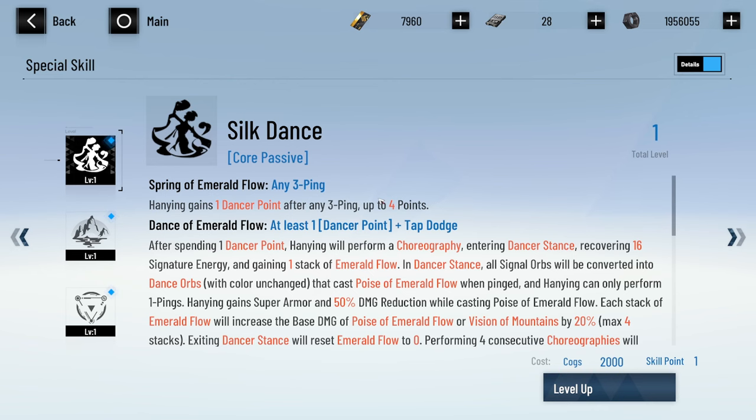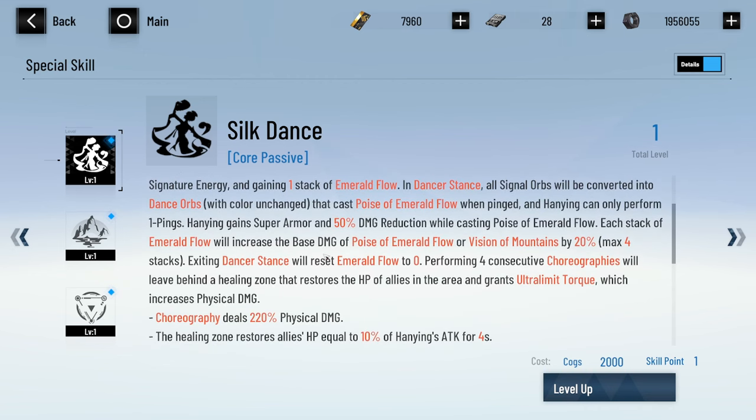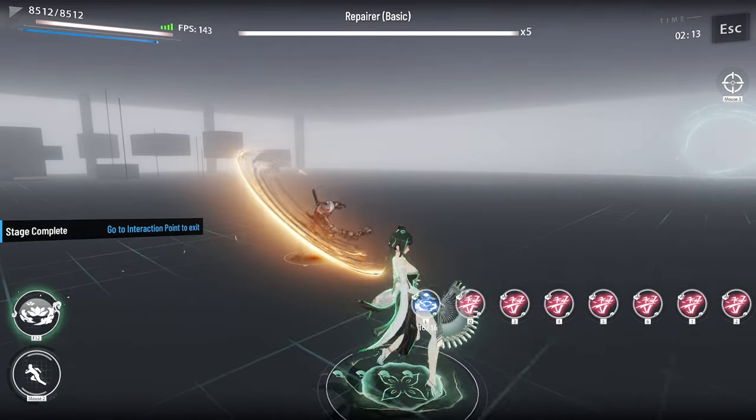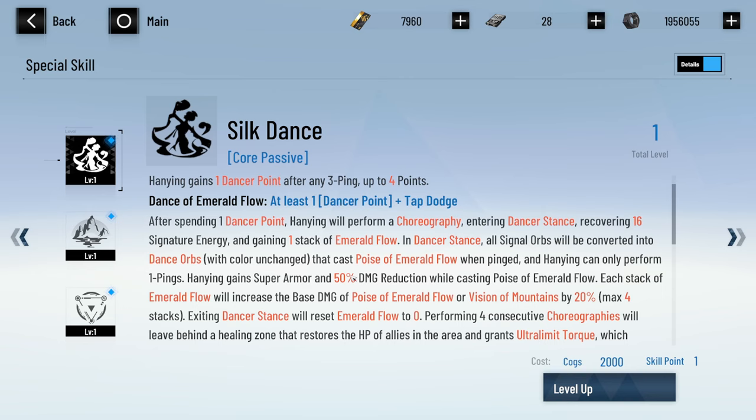In dancer stance all signal orbs are converted into dance orbs with color unchanged. Hanyin can only perform one ping at a time in dancer stance. She has super armor and 50% damage reduction while casting Poise of Emerald Flow. Each stack of Emerald Flow increases the base damage of Poise of Emerald Flow or Vision of Mountains by 20%, max four stacks. You can see the stacks at the bottom — four dodges back to back should get you max stacks of Emerald Flow.